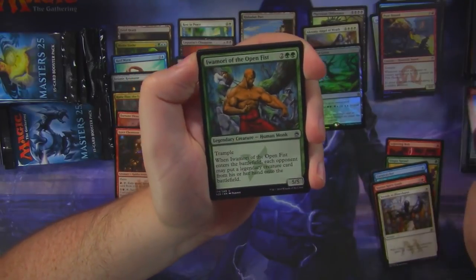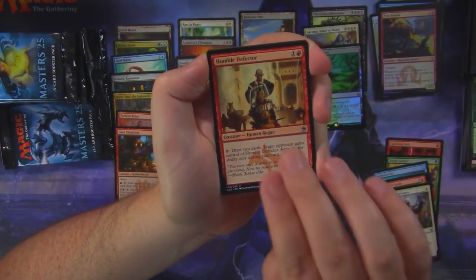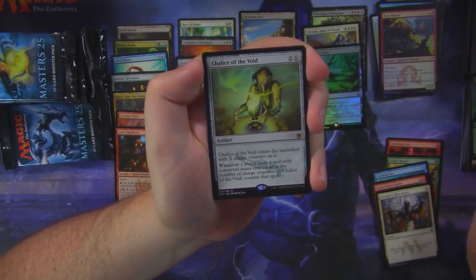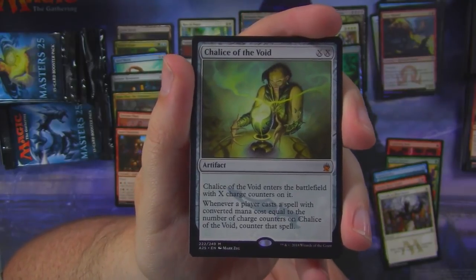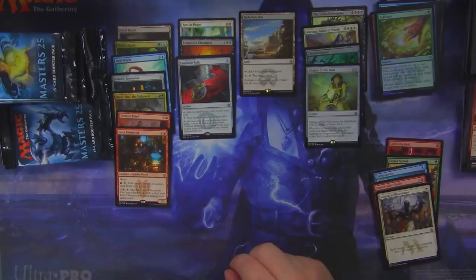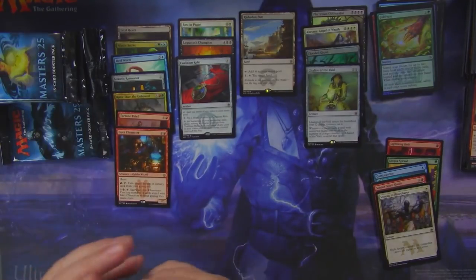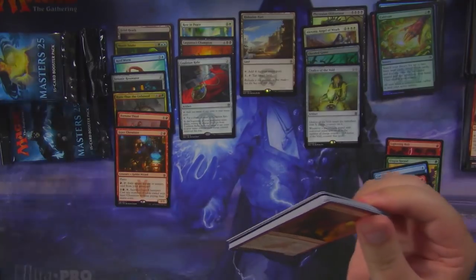Spikeshunt Goblin, Iwomori of the Open Fist, Humble Defector, and... how about a Chalice of the Void? I will take it — three mythics now! And a foil Cultivate — also another very good card. I will not complain about these things in general.